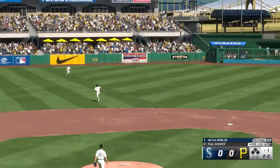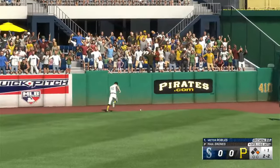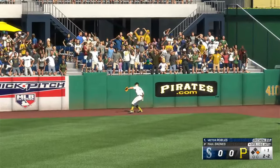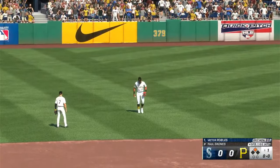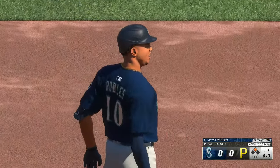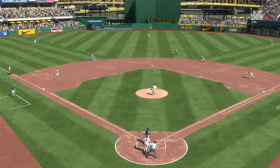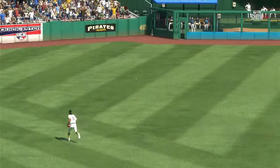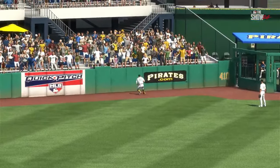Swings and lines one towards the gap — no one can get there. It falls in. Into second easily with a leadoff double. Patience and discipline paid off right there as he got into an advantage count. Just a solid swing — caught it out front and ripped it into the outfield for the base hit. Those always feel great. And a huge opportunity now to grab the lead.